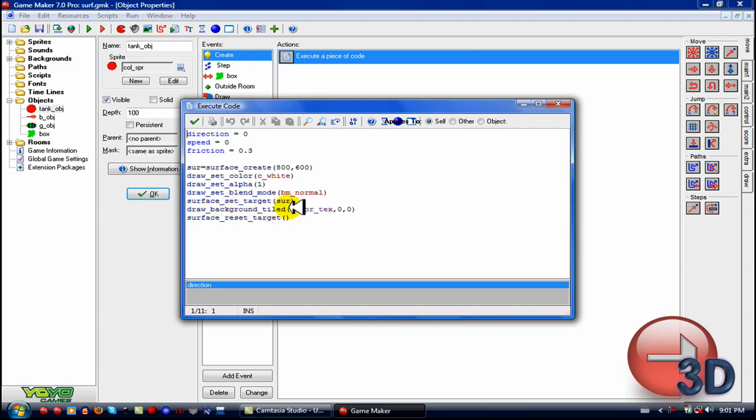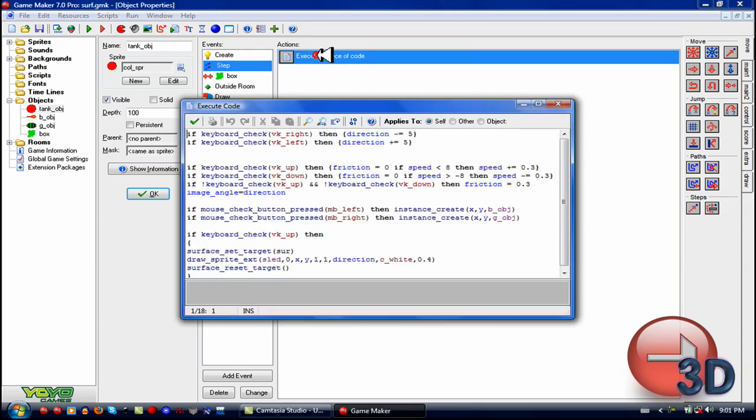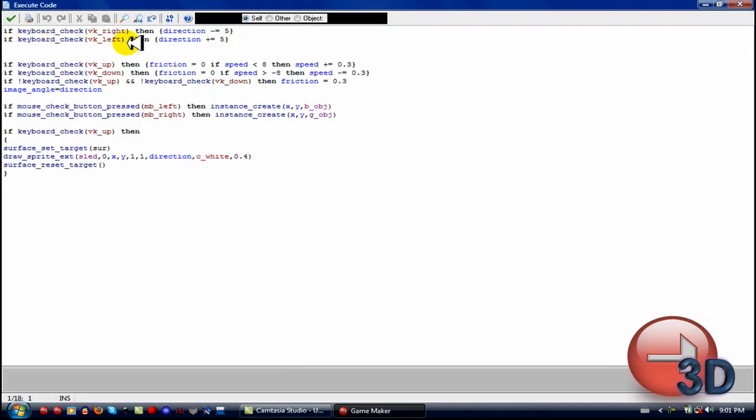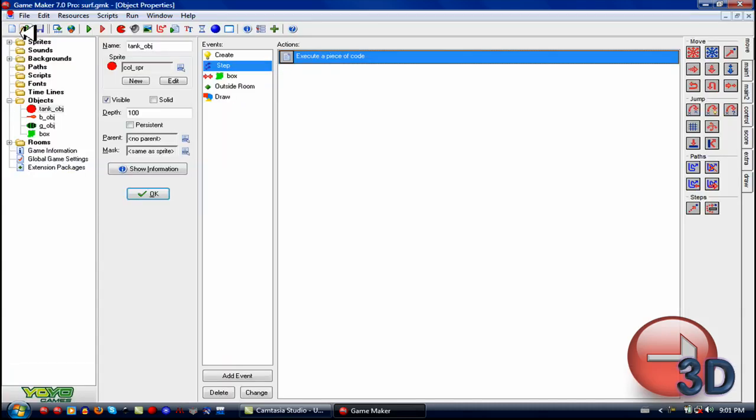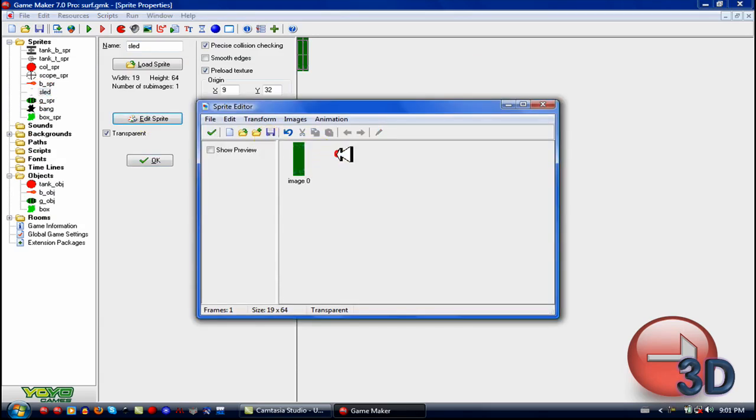Whenever you want to add anything, you just call surface_set_target and then draw whatever you want, wherever you want, as long as it's inside that 800 by 600 — or whatever size you specified — and it'll stick right onto the surface. For the tracks, I call surface_set_target and then draw_sprite_ext with the track sprite. I should show you the sprite — you can download it in the description, and if the download links don't work, just let me know. It's just a little track sprite, kind of boring on its own, but once you repeat it and draw a lot of it, it works pretty nicely — which you could not do with objects. It has some alpha transparency and faces my direction.